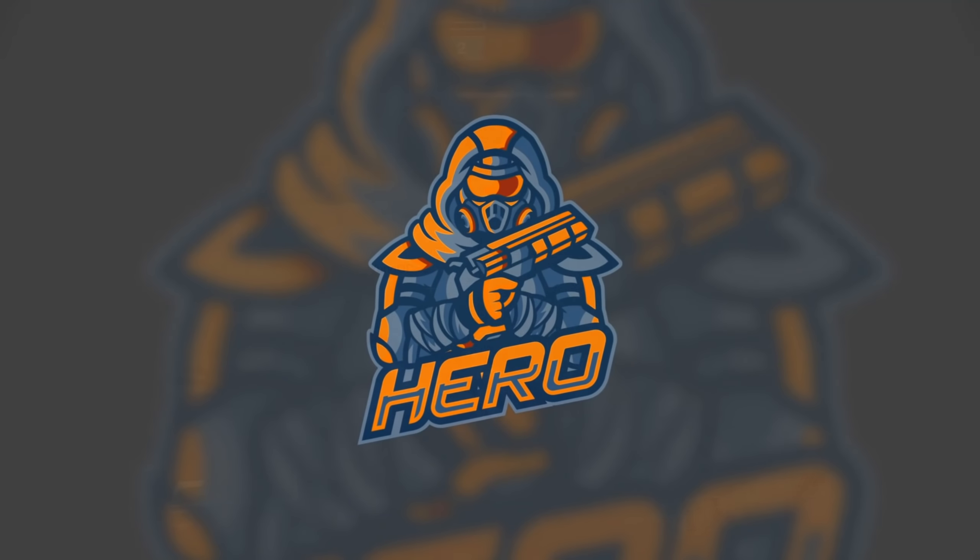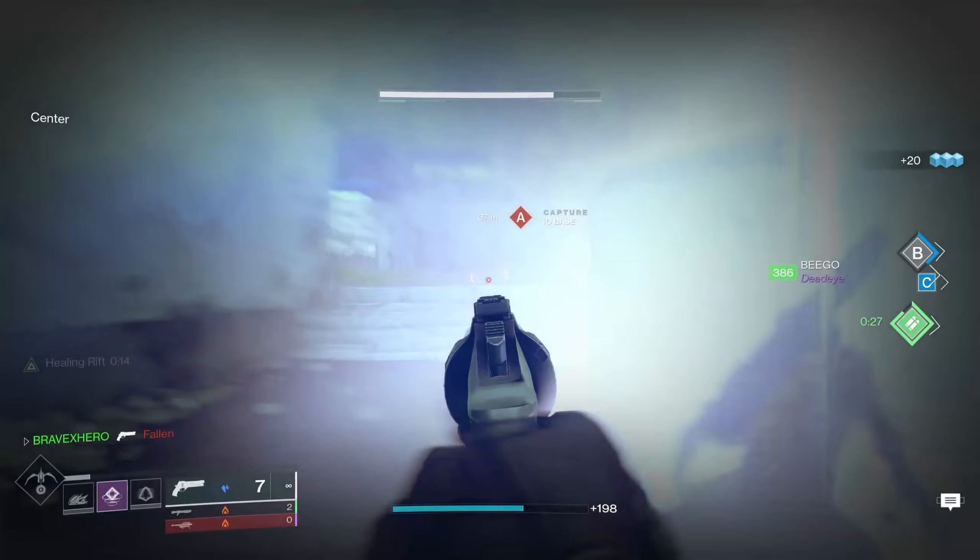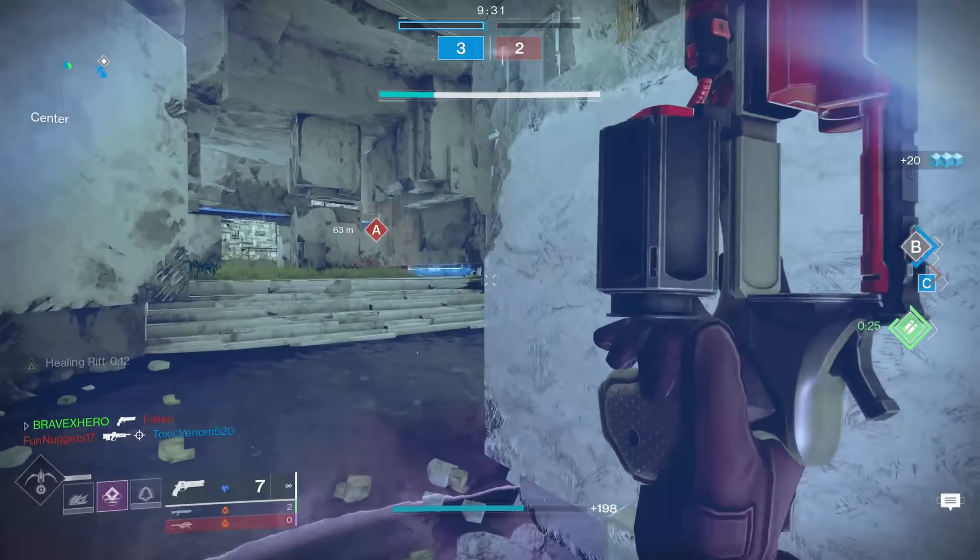Welcome back everybody. Today I have a special video for you. We are comparing two iconic Destiny 1 hand cannons that have made their way into Destiny 2. We have the Time Lost Fatebringer versus the IS Luna. We're going to be seeing which hand cannon has overall better stats, a better perk pool, and which one you should be grinding for — ultimately, which hand cannon is the best in Destiny 2.